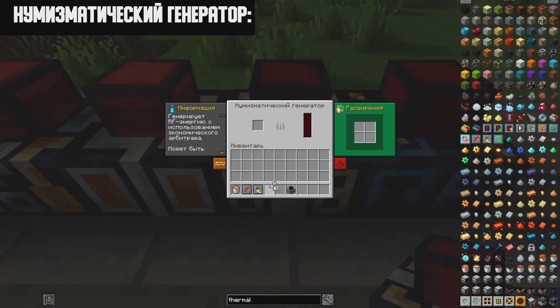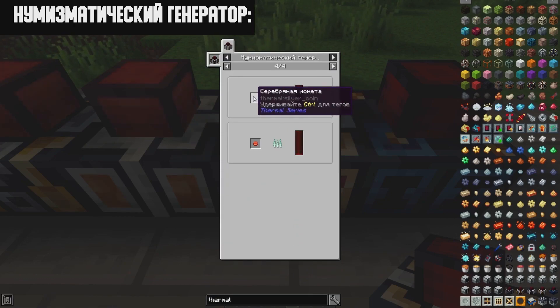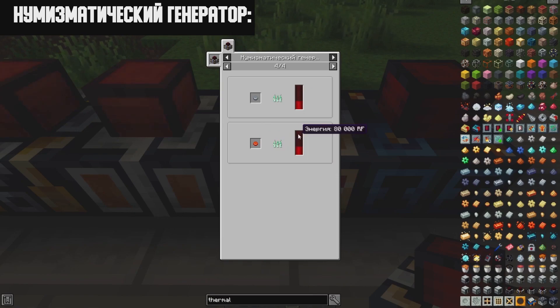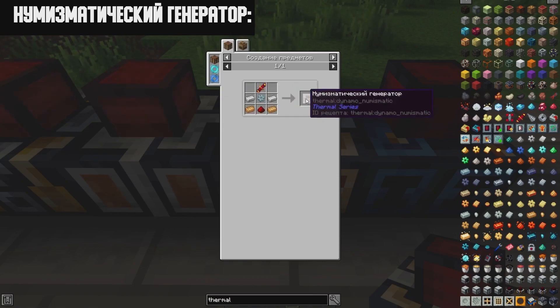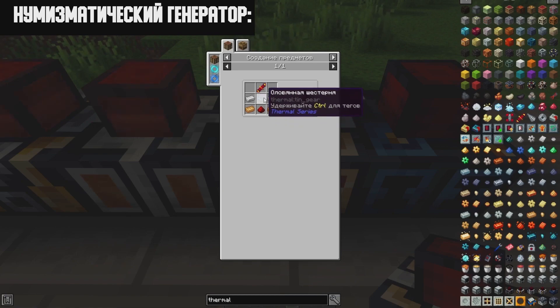The Numismatic Generator works on coins that can be crafted using this mod. Each ingot type can be made into a specific coin, and depending on the value of the ingot, it will generate a certain amount of energy. The recipe requires a red flux coil, two iron ingots, two Constantan ingots, a tin gear, and redstone dust.